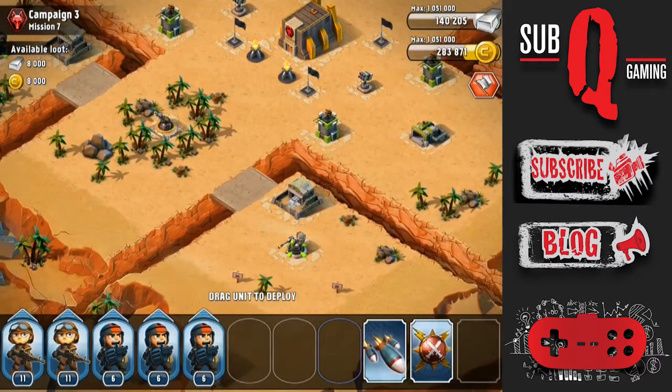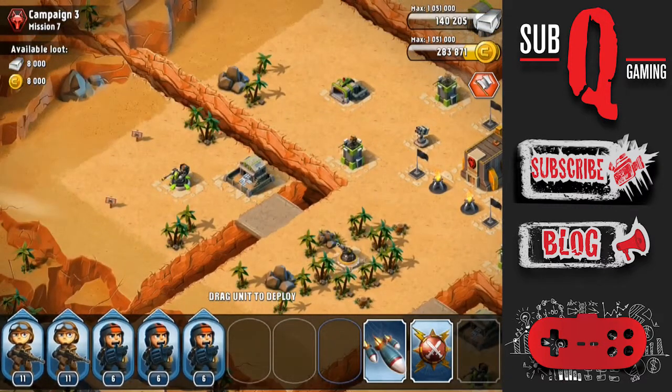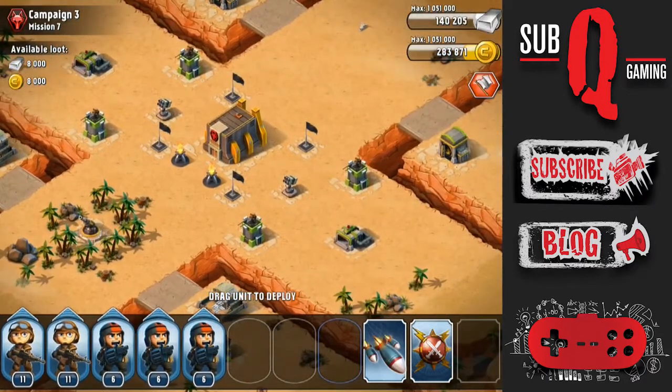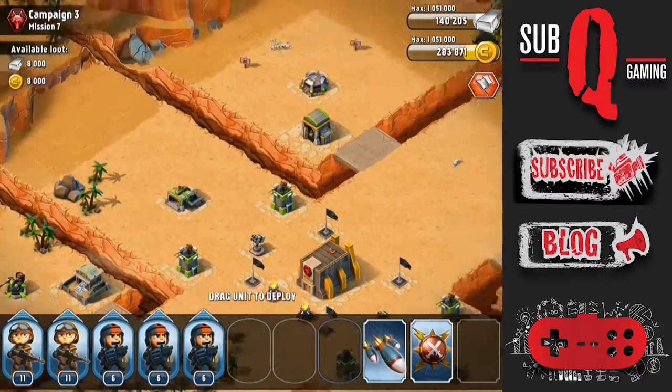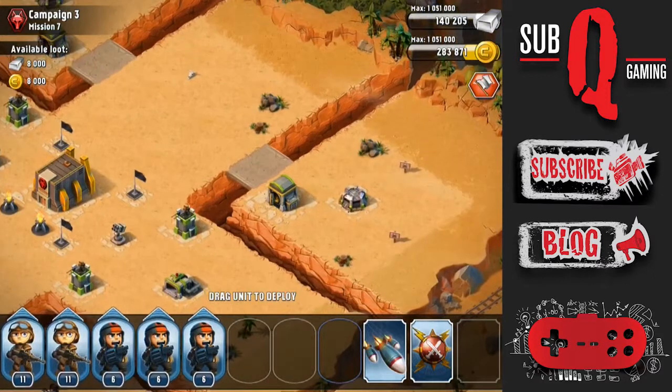This base has a lot of scatter defenses: an AT gun in the south and west, a mortar hidden amongst the trees. There are 4 MG Towers around the Headquarters, a couple of reserves on either side, and the north and east have bunkers.